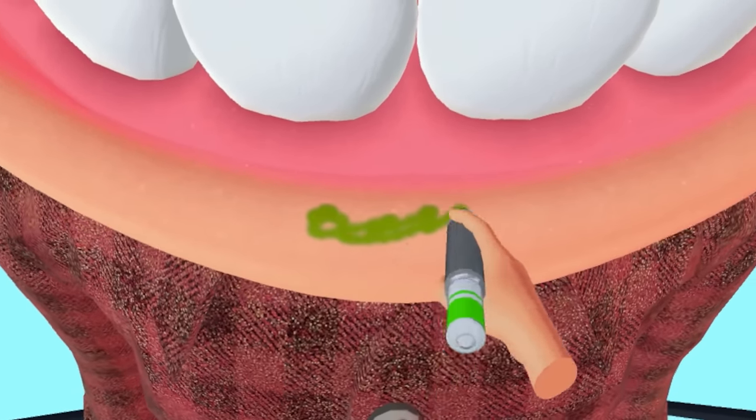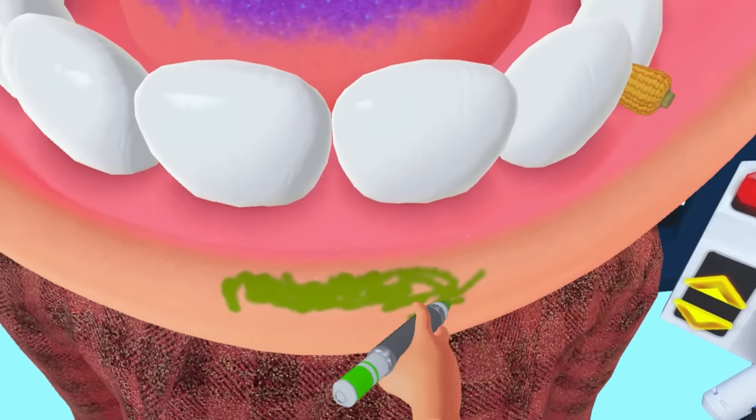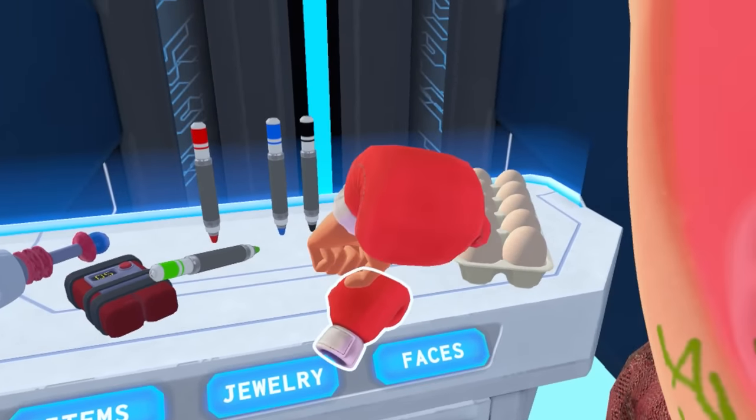I'm just gonna draw just some crap down here. This can be mold. This guy has mold on his lips. Just some moldy lips. Makes sense because he's got all the flies in his mouth. That boxing glove is like stuck in midair.